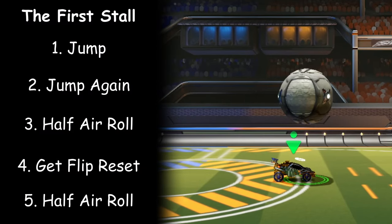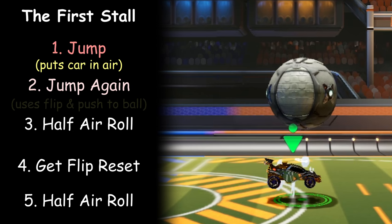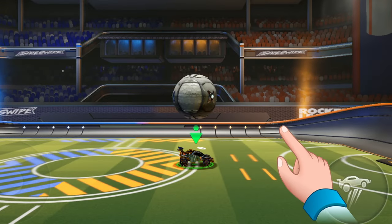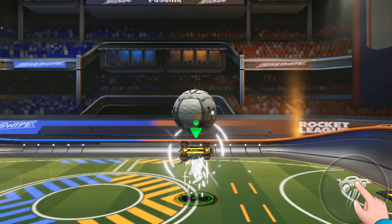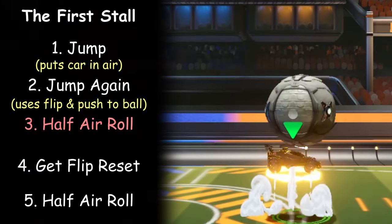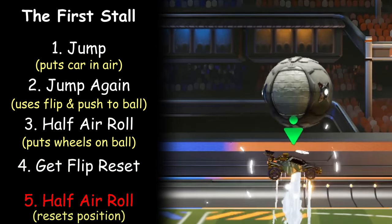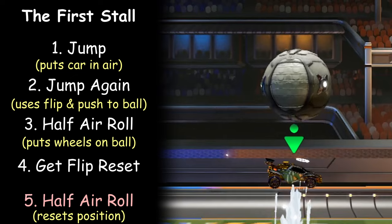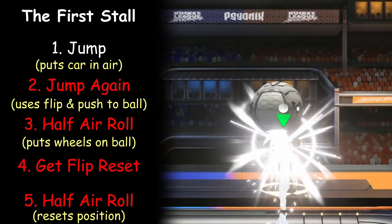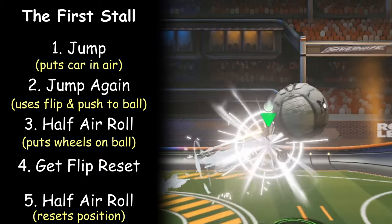To briefly explain what's going on during our stall: this first jump puts our car in the air. The second jump uses our flip and pushes our car towards the ball. If you want to get a light touch on the ball, just tap jump here. But if you want to push it further away, hold jump. The first air roll puts the bottom of our car on the ball, and then this last air roll resets our position ready for more stalls. Once we master that first stall, we can then add more stalls by repeating these steps. And then once we master that, we can move on to doing more advanced versions like this.